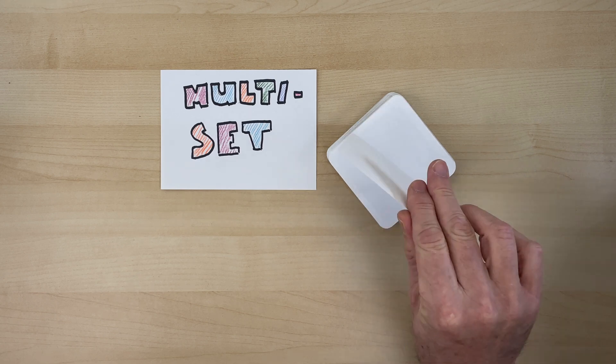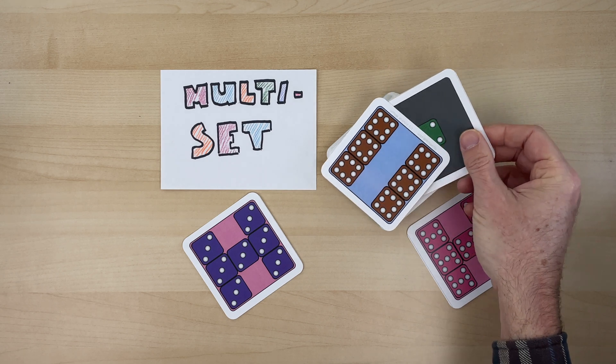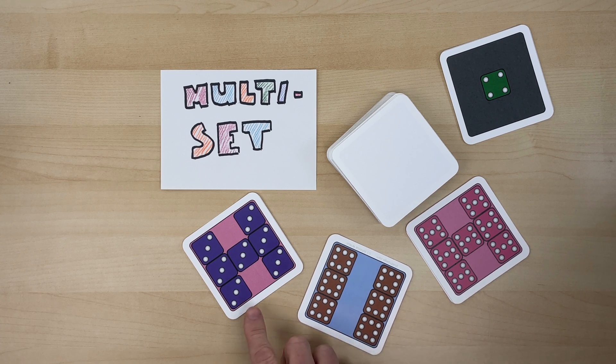These cards are all about multiplication. If we take a look, you can see there are all these multiples of things. It can be as simple as 1 of 4, 7 of 7, 6 of 8, 7 of 3. They're all about multiplication.